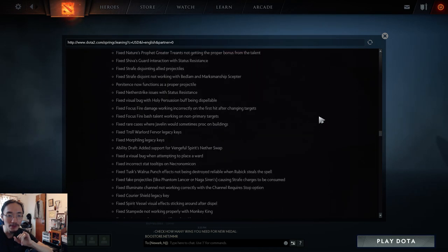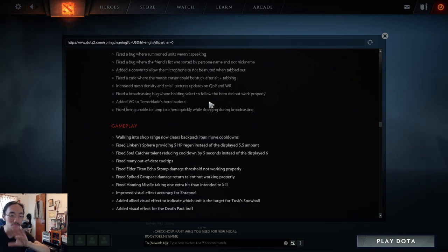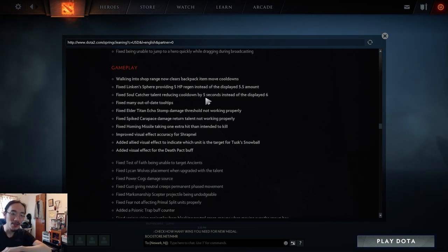Fixed a broadcast bug where holding select to follow a hero did not work properly. Added VO to Terrorblade's hero loadout. Fixed being unable to jump to a hero while dragging in broadcast. Now moving on to the gameplay changes. Walking into shop range now clears backpack item move cooldowns — this is a big deal as it was super annoying before when you barely missed the shop and ended up on cooldown.